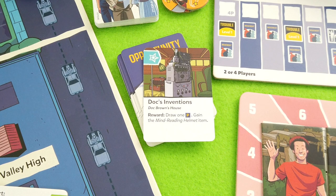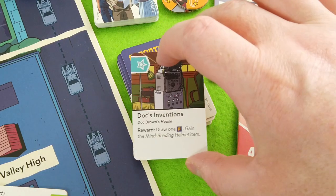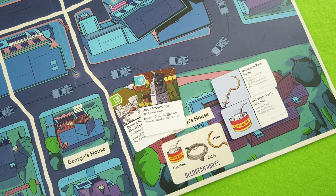Draw one, pay and gain the mind reading helmet item. I'm not checking this out - I want to explore the game and really like the surprises. Let's place it down next to the model.